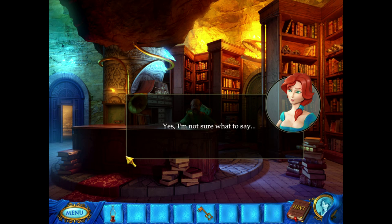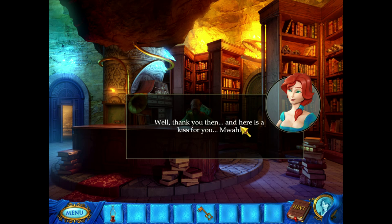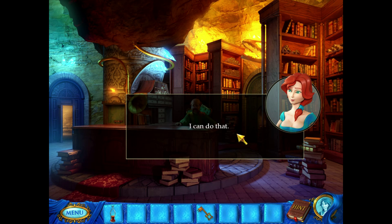I suppose you heard everything. Yes, I'm not sure what to say. 'You can say thank you, give me a kiss, and get your pretty behind ready to work. We've got lots to do.' She gives him a kiss? No! Thanks. First thing, you need to open the door to the alchemist's room. You'll have to figure this out yourself. I can do that.